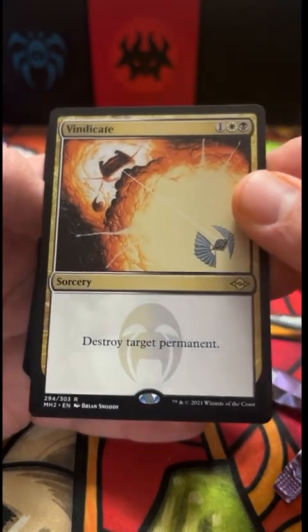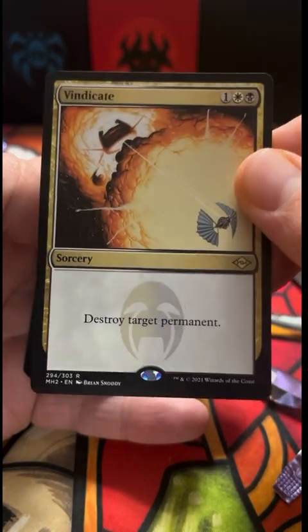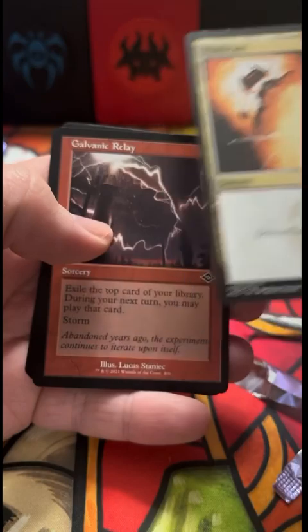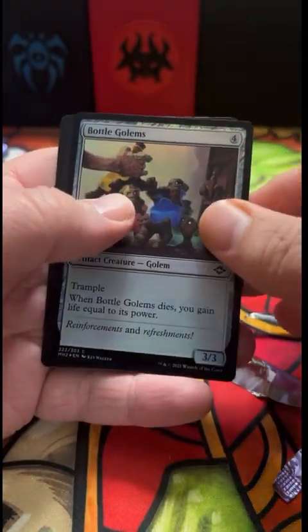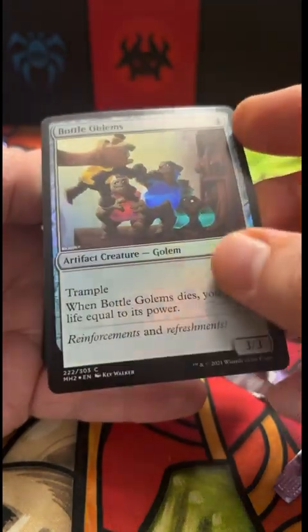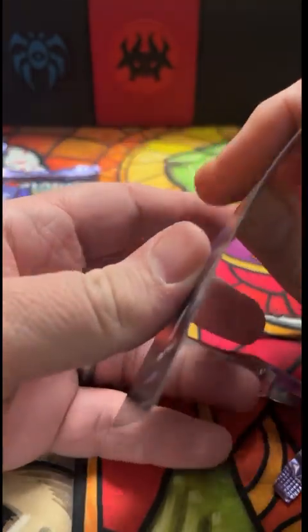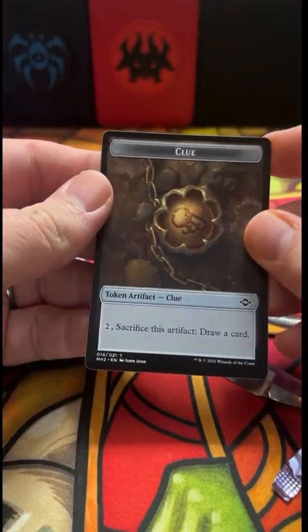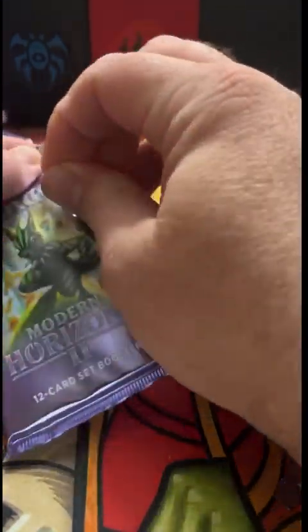Vindicate — in Extended, or pre-Modern as you might know it now, this thing used to be just an absolute house. Another Galvanic Relay, Bottle Gnomes — pretty cool, look at that foil art. And we have a Clue. I've got a Clue right now. Those who know, know.